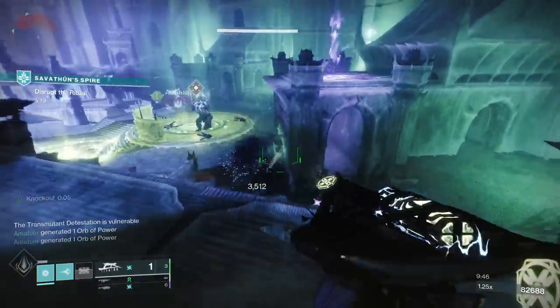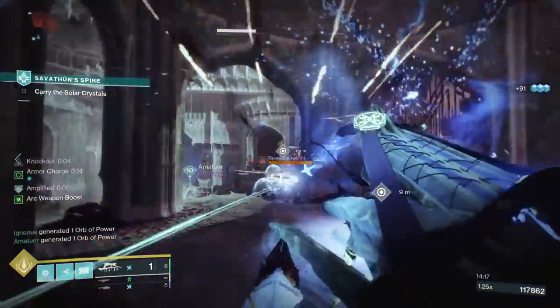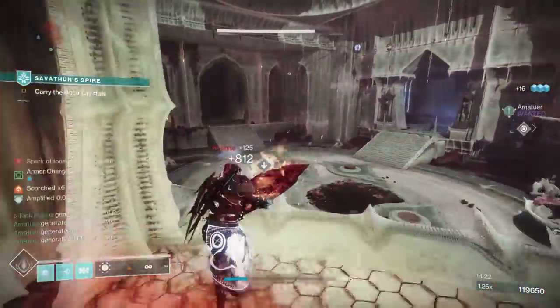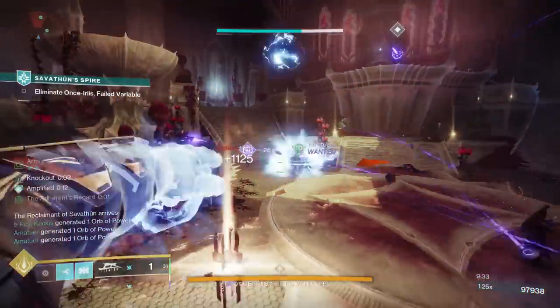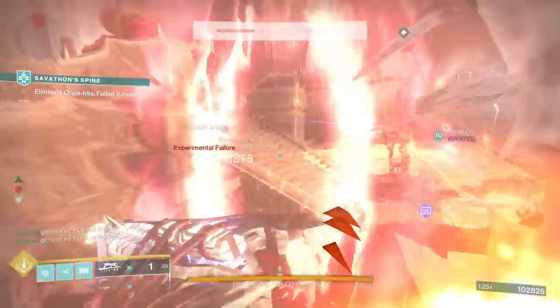One additional mechanic you may also come across is going to be the Solar Crystals. You pick these up and you can use them to smack enemies along your way to the area you have to deposit them. We ended up facing a boss that was one of the barons from Forsaken, so he has a bunch of decoy enemies to disguise where the real boss is.